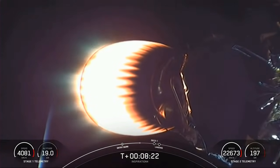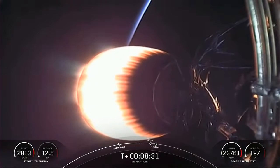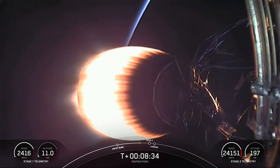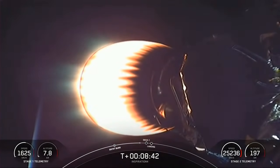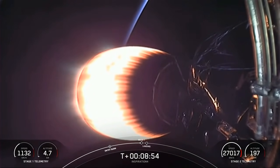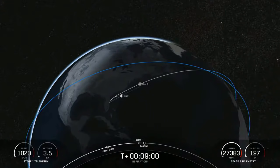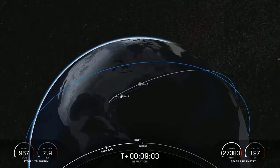Stage 2 is in terminal guidance — working the angular momentum needed to get into the right orbit. The crew is pulling about three and a half Gs right now, less than during first stage flight. In about 15 seconds we are expecting the MVAC to throttle down and cut off in an event called second engine cutoff, then we'll wait for confirmation of good orbit. At the same time, the first stage will be beginning its landing burn. The MVAC has shut off its engine.